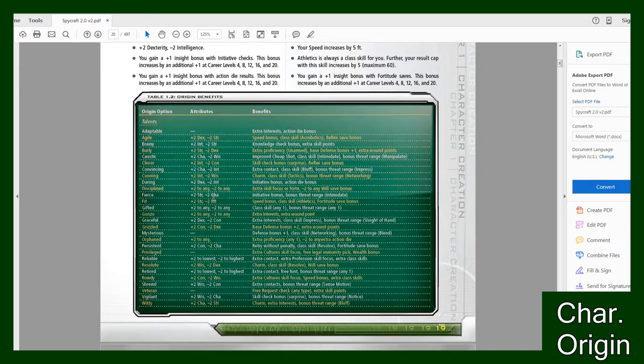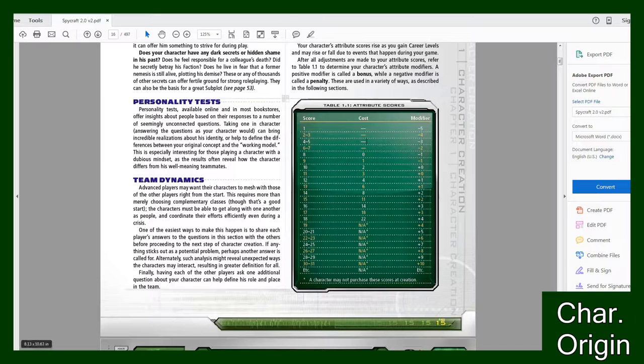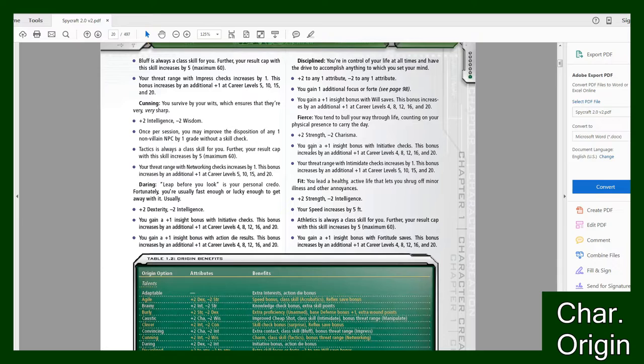I'm going to pick Fierce, which gives plus two Strength and minus two Charisma. So let's find Fierce right here — boom. So my Strength score is gonna go up by two and my Charisma is gonna go down by two score-wise. Going back to the chart we saw earlier, my current Strength is 18 and Charisma is 6. So 18 gives me plus four and the six gives me negative two for Charisma. Then up here you're gonna write in what you pick, so I'll put in Fierce.